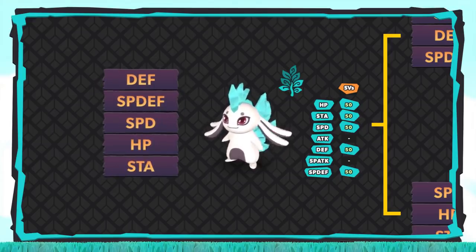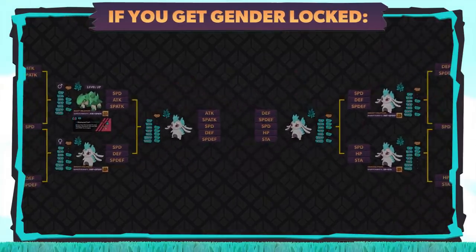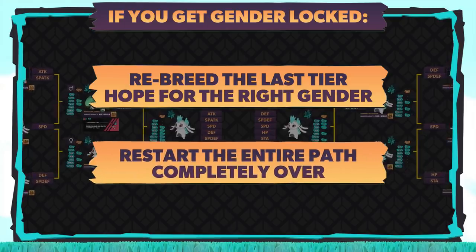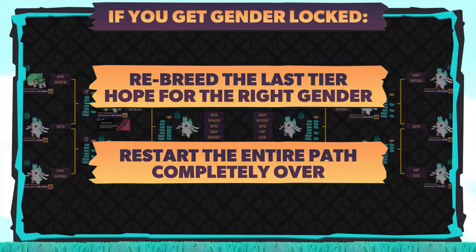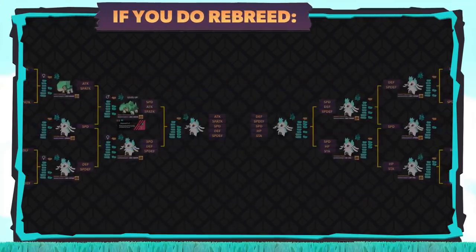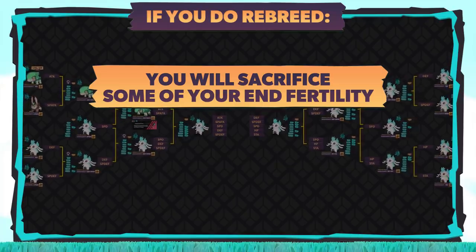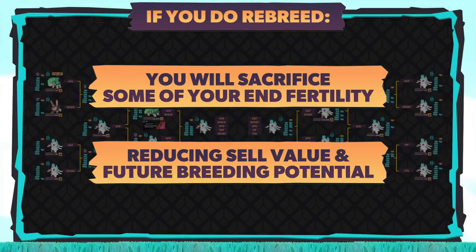There's always the possibility you'll end up getting stuck — locked at a particular stage of the breeding process because your genders aren't compatible. If this is the case, you have a few options: you can rebreed the last tier and hope that you get the right gender, or you can start that particular path on that particular tree over. If you do decide to rebreed that previous tier, just understand that you're essentially reducing the final Temtem's fertility by 1, which means its cell value and future breeding potential will be less.